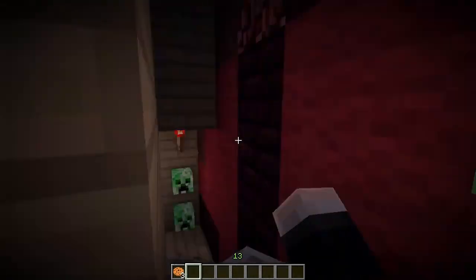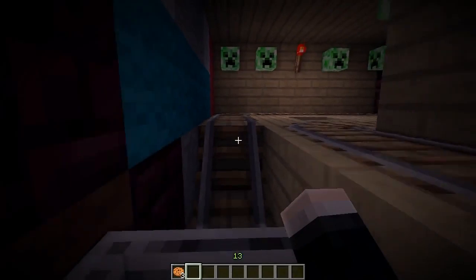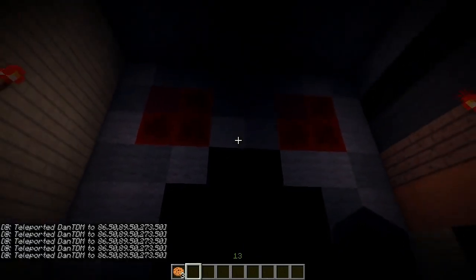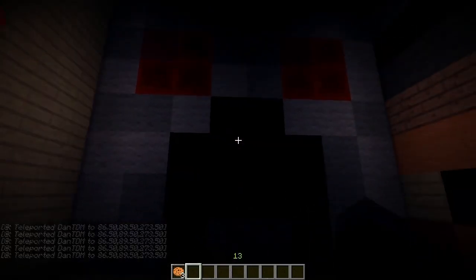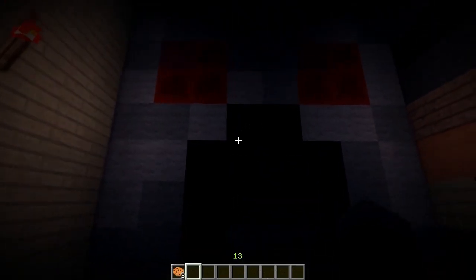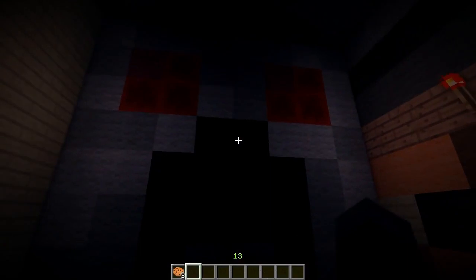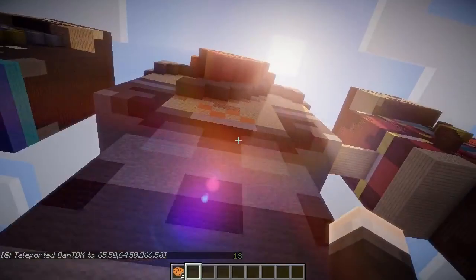There are creeper heads absolutely everywhere — they whiz past your face as you move on this scary roller coaster ride. You drop down into another set of creeper faces, drop down again, and get teleported to — oh my god — Israfel himself, inside the head of one of the Yogscast. So you've all wondered where he's gone, but he's still around and still ready to go. Israfel is inside one of the Yogscast's heads, and that is pretty much the build. He says 'leave now' — not very happy with us being there — and it pops us right back out to the outside of the Honeydew house.